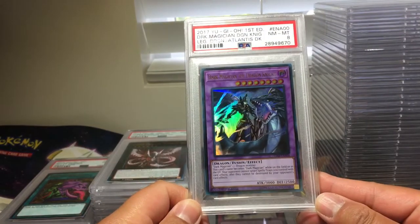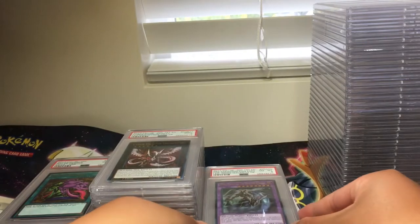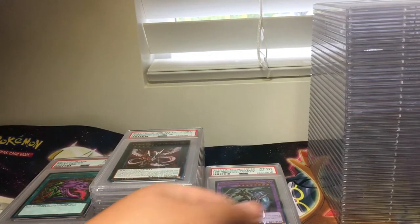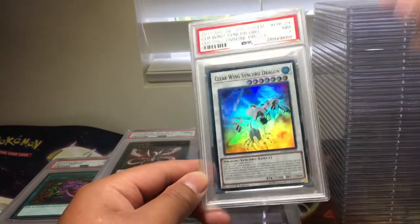Dark Magician Dragon Knight, PSA 8. Looks like we're getting a few 8s here. And then we got Clear Wings Synchro Dragon, wow, PSA 7.